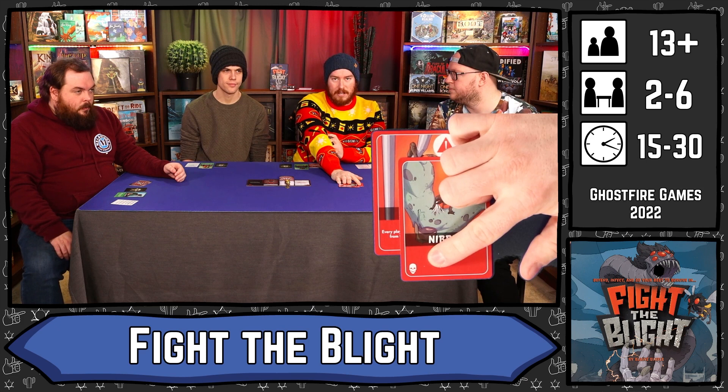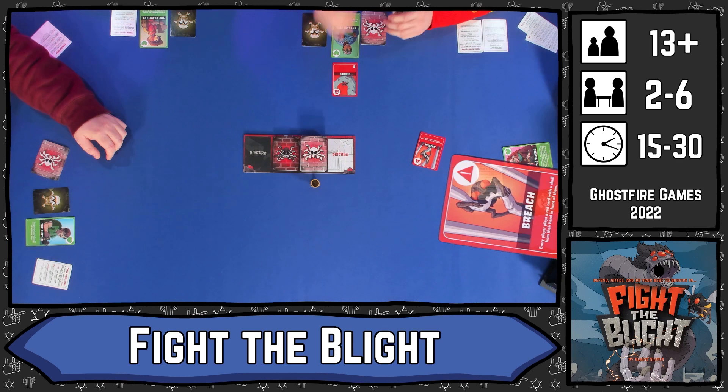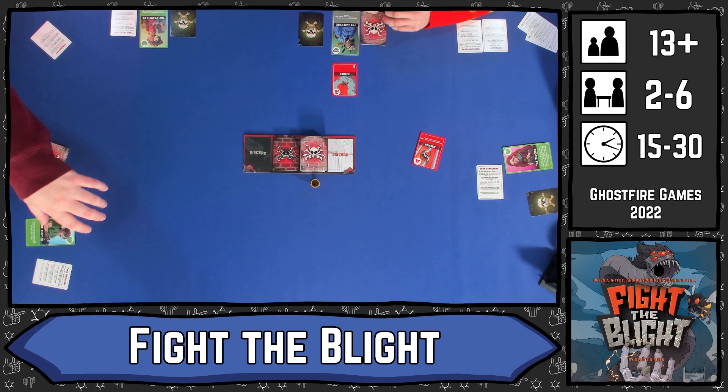There are a couple of different coloured types of cards. You've got red cards, which are played on other players and will negatively affect them. A lot of the red cards will have this skull symbol down the bottom here, and you turn into a zombie once you have a certain number of skulls determined by the number of players. We're playing a four-player game, so once you reach six skulls you turn into a zombie. You flip your card, and now it is your job to try and revive yourself to become human again if you wish to win the game.